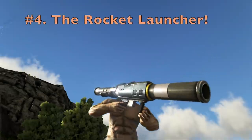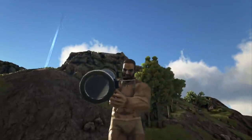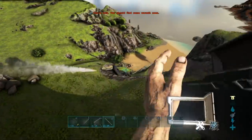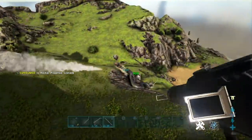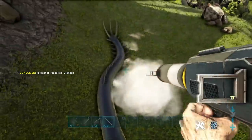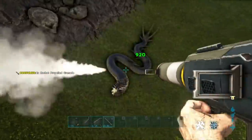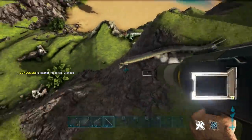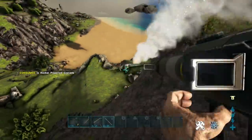At number 4, we have the big bad boy itself — the Rocket Launcher. This weapon is absolutely awesome in PvP. Not only does it deal a ton of damage, it also does explosive damage to surrounding creatures, players, and structures in the area. However, do take note that if there are turrets in the area, those turrets will actually shoot down your rockets, making them useless — causing the rockets to deal no damage to anything.